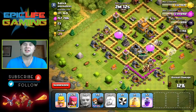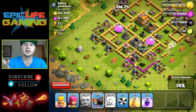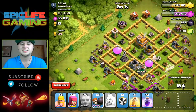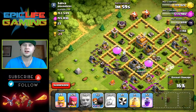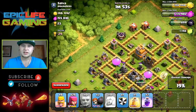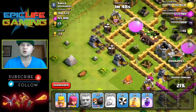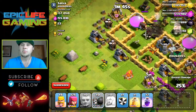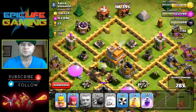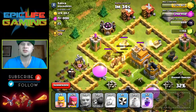This is the AI issue I wish would be fixed — the healers are healing up two or three giants on one side instead of the huge group over here. I drop a rage spell to help those giants at the bottom because they need to do a lot of work, especially take out that air defense before it takes down my last healer — which it just did. Now they're dying so I drop down a heal spell to get them back up.